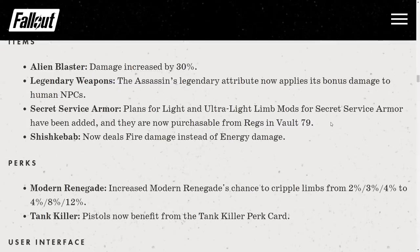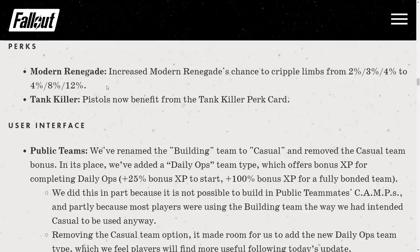Secret Service Armor: plans for light and ultra-light limb mods have been added and are now purchaseable from Regs in Vault 79. Finally — ultra-light will save so much stash space. Shish Kebab now deals fire damage instead of energy damage — no practical difference. Modded Renegade: increased chance to cripple limbs from 2/3/4% to 4/8/12%, a buff for pistols. Tank Killer: pistols now benefit from the Tank Killer perk card, a long-requested change.